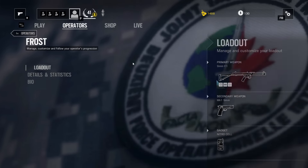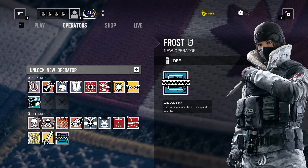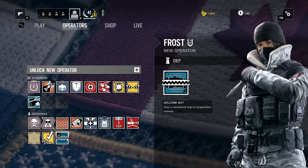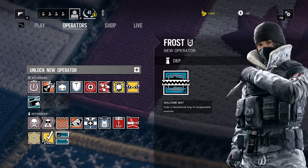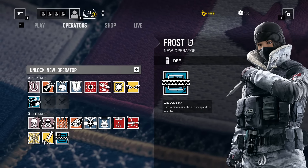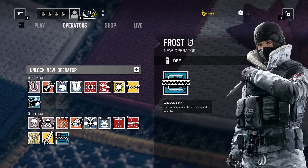Her equipment piece, the nice little bear mat trap, is pretty cool. We're going to talk more in depth about it because I think this is something very unique for this DLC. The way you can use it is actually pretty unique and really cool. We'll show some gameplay and talk about more of the operators, my likes and dislikes — but we just went over the gear, all the stuff they have, and we'll talk about what they can do.